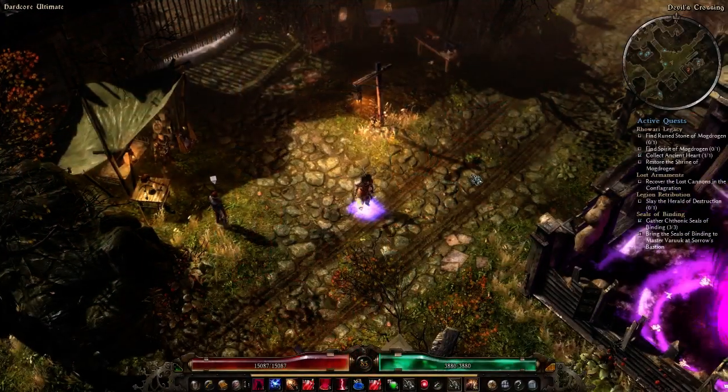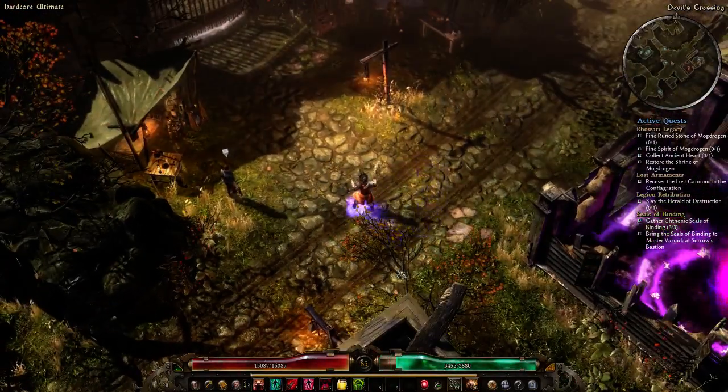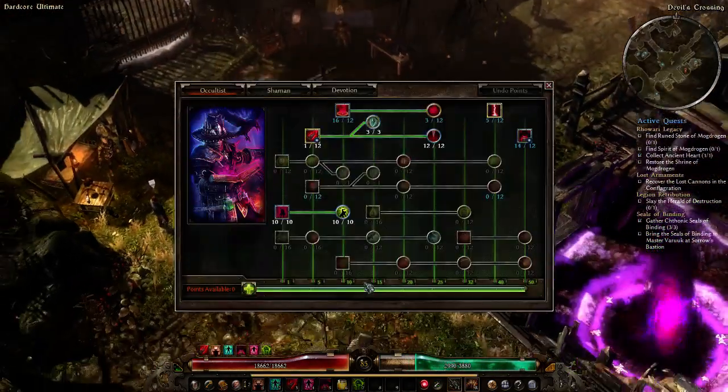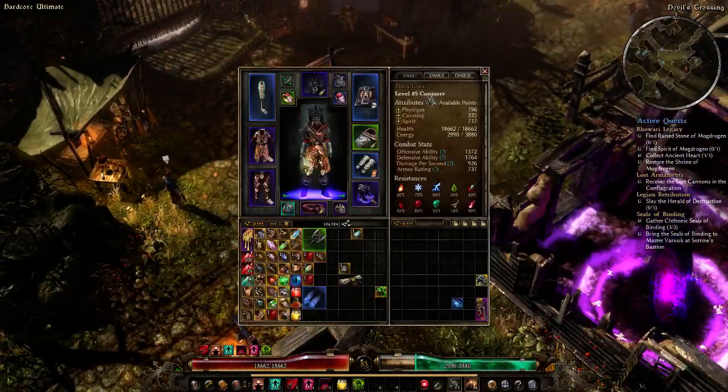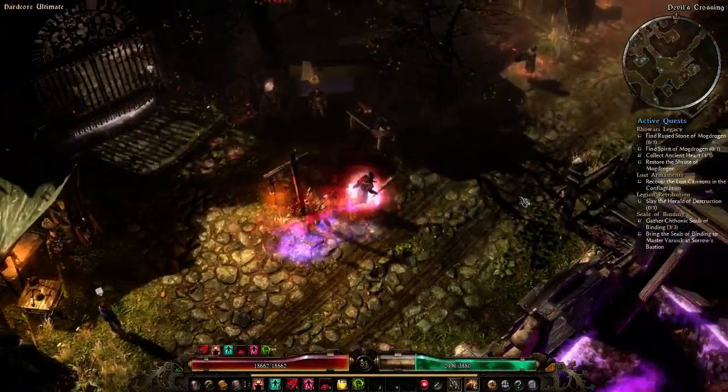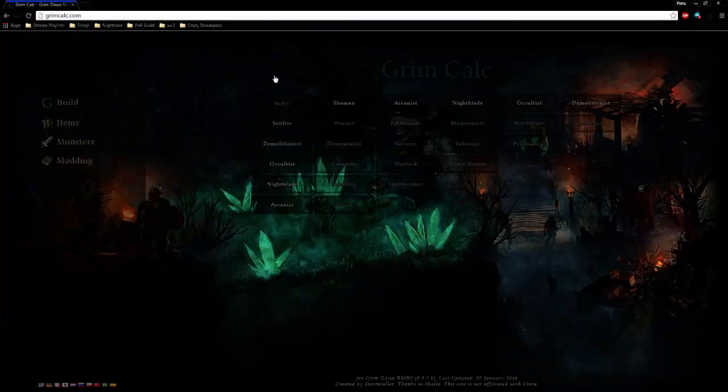Alright, we're in. This is the Conjurer I'm playing. If you guys have watched the live stream, you'll know all about what the character is like. First, I'm going to talk about the build on Grimcalc, make it for you guys, and after that I'll explain the pieces of gear I'm using.